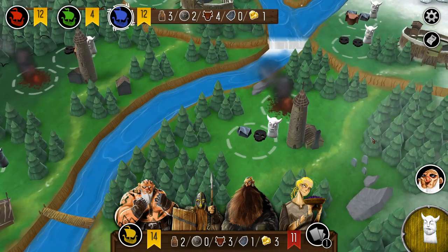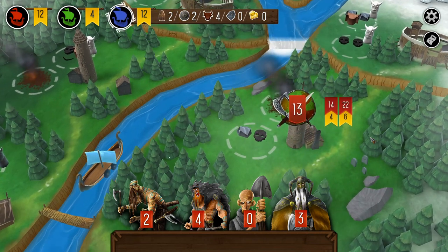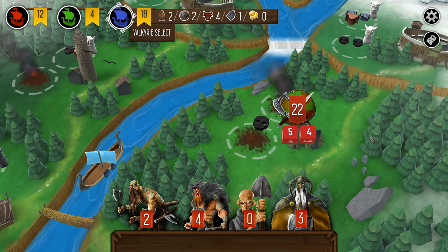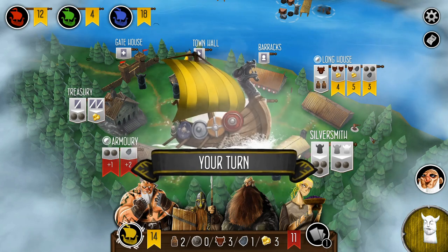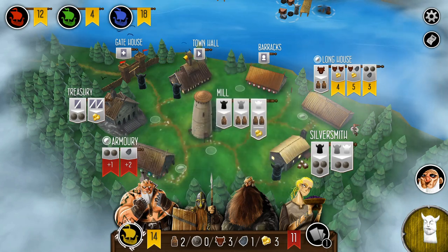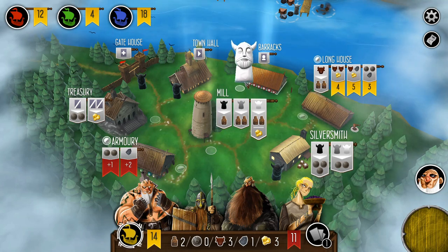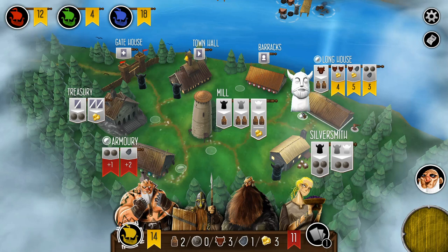Blue is going to raid. With the grave digger guy, that's obviously someone who's going to be sacrificed to the Valkyrie. Blue rolls just enough to get six victory points, which is a bit of an issue — blue pulls ahead. Then blue gets a replacement crew member by doing the successful raid.